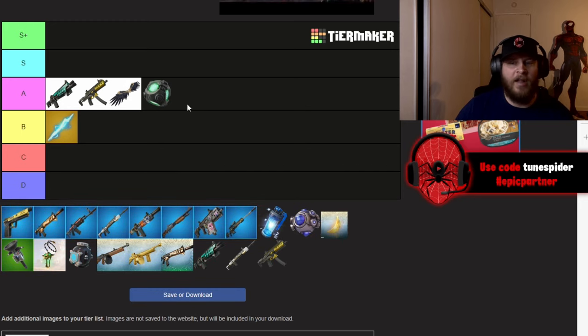Bunkers are always solid. I think it's going to be an A for sure, especially in zero build. In build mode they might not matter as much because you have builds, but in zero build bunkers can be really clutch, so I'm putting that in A.